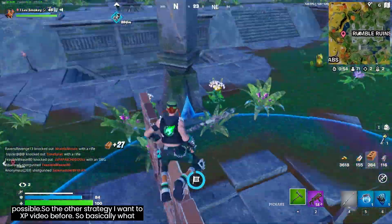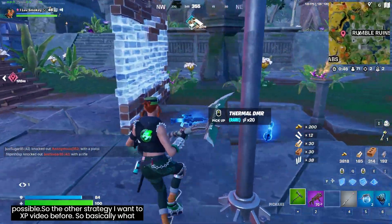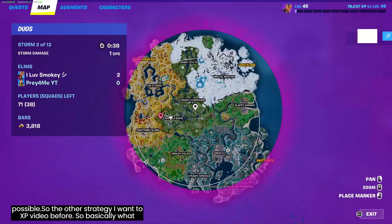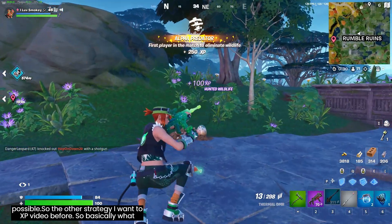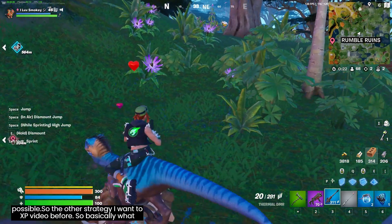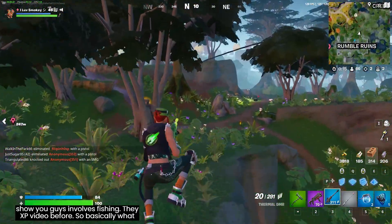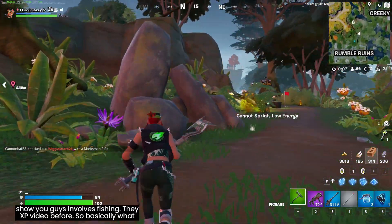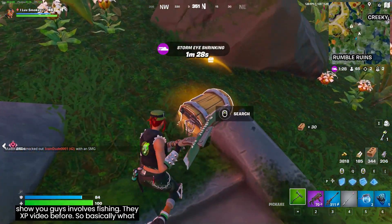There's another 500 XP just for claiming this capture point. I recommend using the same loot path or rotation points I use. Now I'm going to find an animal - oh, here's a raptor! 250 XP for first person in the match to kill an animal. I hatch the egg and tame the raptor - there's another 250 XP. 500 XP in less than five seconds for killing and taming a raptor.